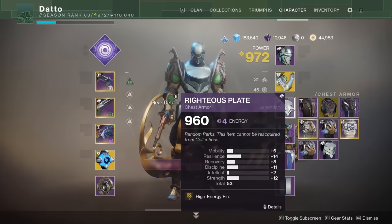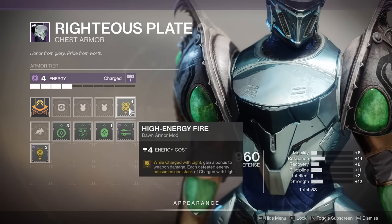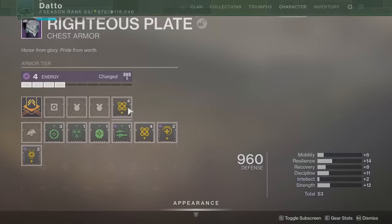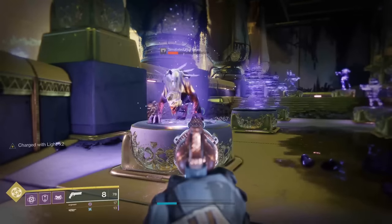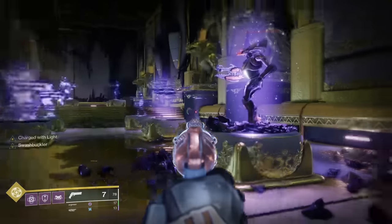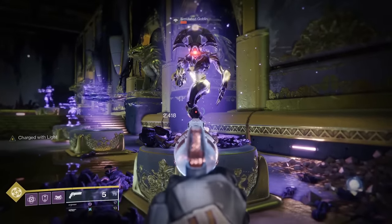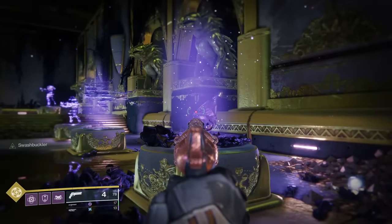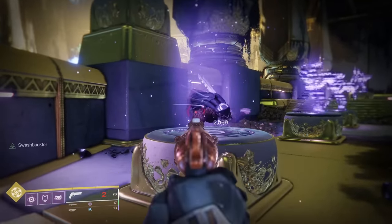High Energy Fire gives you a 20% damage boost to all of your weapons while you are charged. The damage boost does not change regardless of the amount of stacks you have — it is always 20%. However, this effect does not stack with other damage boosts, pretty unsurprisingly. I still think this is a pretty good mod compared to the others, and fortunately it has no elemental affinity.